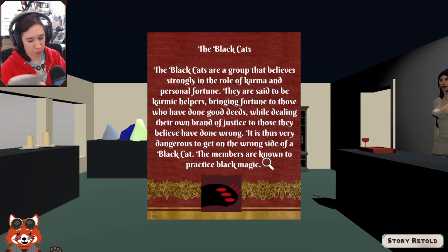Reading the unlocked book: 'The Black Cats are a group that believes strongly in the role of karma and personal fortune. They are said to be karmic helpers, bringing fortune to those who have done good deeds, while dealing their own brand of justice to those they believe have done wrong. It is thus very dangerous to get on the wrong side of a Black Cat. The members are known to practice black magic.'